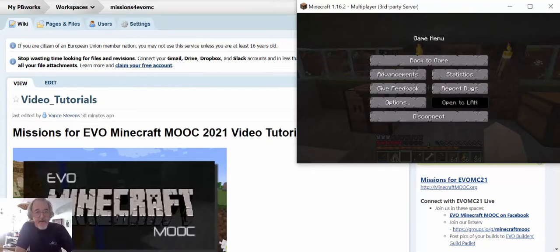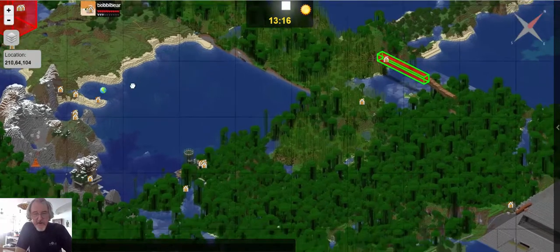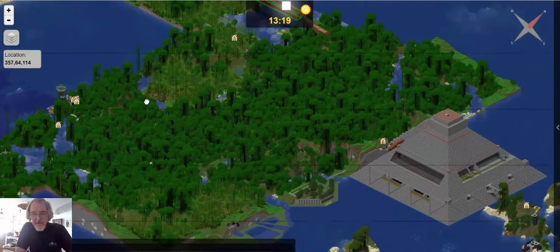We're here on the server where Bobby Bear is. She's going to be my partner today. We're going to go down to the spawn point, travel by boat, and visit this pyramid on the other side. It was made by one of the creative developers on our server, Dakota Redstone. He has quite a lot of experience and loves building things like this.